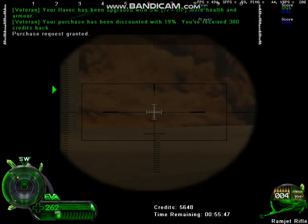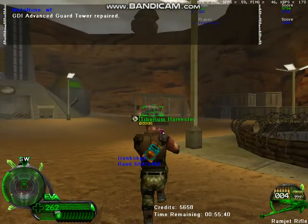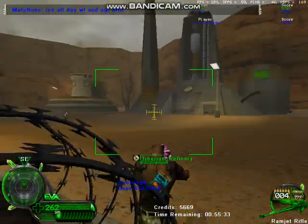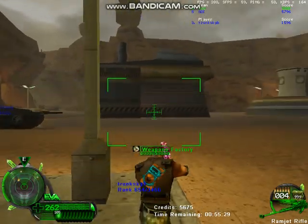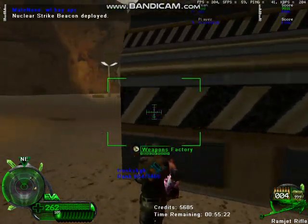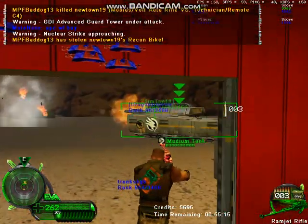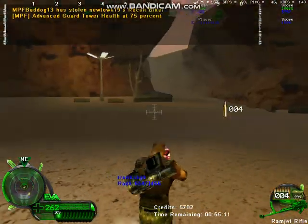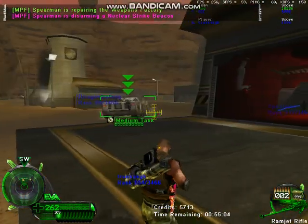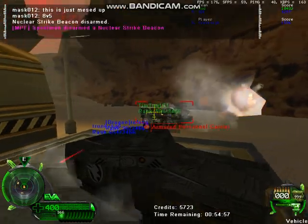Keep them coming. Cluster missile detected. GDI advanced guard tower repaired. Cluster missile detected. Base under attack. Warning. Nuclear strike approaching. Health at 75%. Countdown initiated. You have 30 seconds to reach minimum safe distance. Health at 50%. 25 seconds. Cluster missile detected.